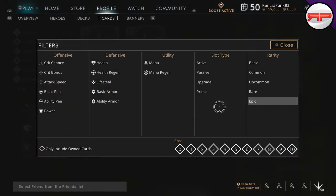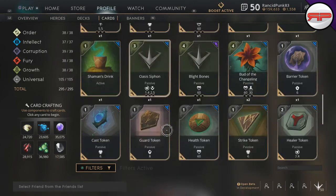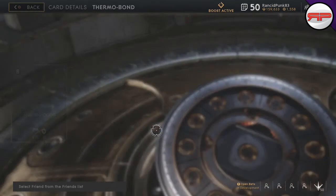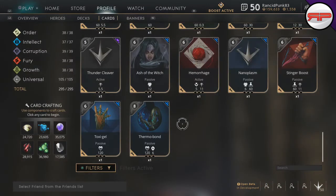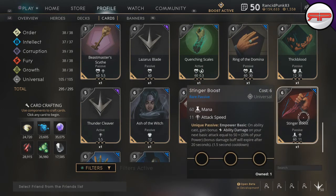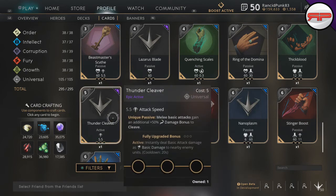Starting from the bottom: we have a rare passive here — it's a unique passive, so you only ever want one. If you have two, just delete one — click on the card, go to dismantle, and you'll get quite a bit of metal out of it. Something like Stinger Boost you can get rid of. Nanoplasm if you've got extras, get rid of it. Hemorrhage — even though it's not a unique active, you're not going to want more than one on a build. Ash the Witch you wouldn't want more than one. Thunder Cleaver, same again.